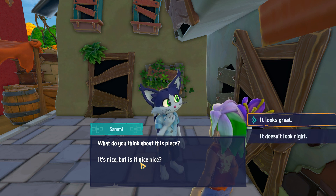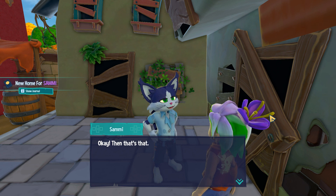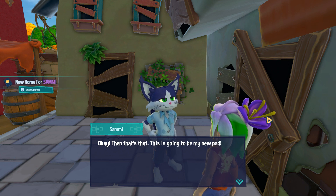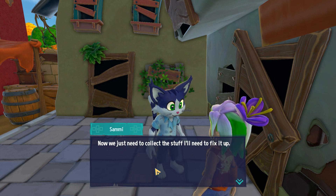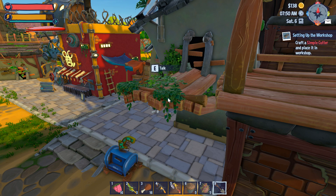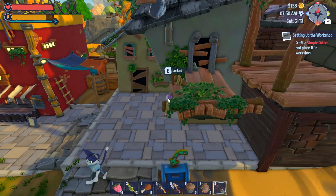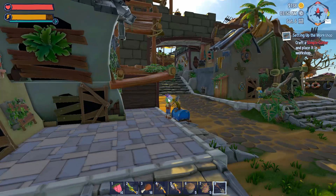When you help him get a house he'll give you something. Just say it looks great. And if you tell Pokey that it looks great, he'll say 'oh then I don't want to stay here if you like it.' So now we'll go down here and give him the items that he needs.